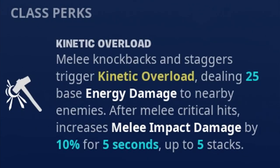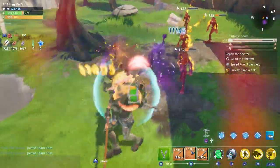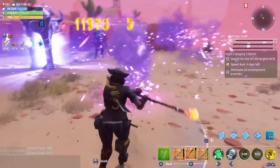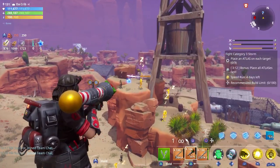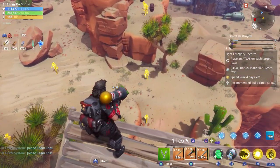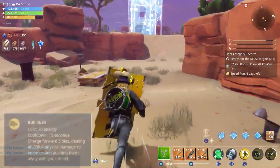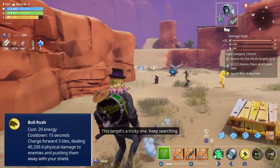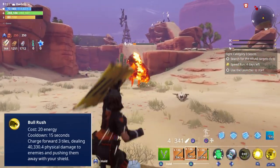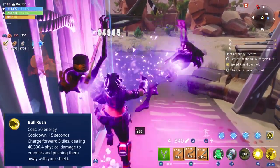When it comes to weapons, constructors are mainly good with axes, hammers, clubs, and hardware melee weapons, and they're also good with explosive weapons. They have a total of five different abilities. Those include Bull Rush, which makes you charge forward three tiles — really good for stopping smashers from charging at you. You can also use it to push husks and many bosses away from your base, and you can also destroy structures and loot llamas with it.